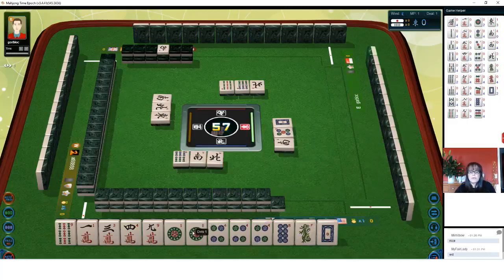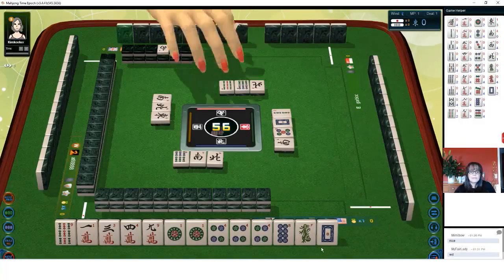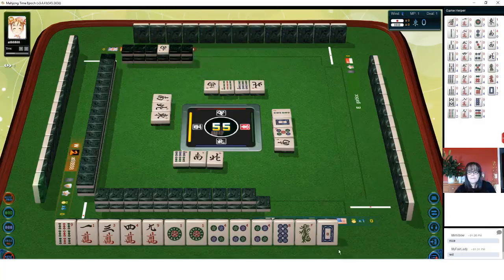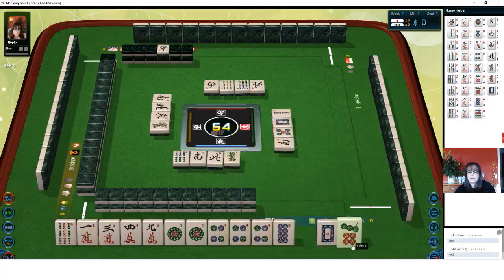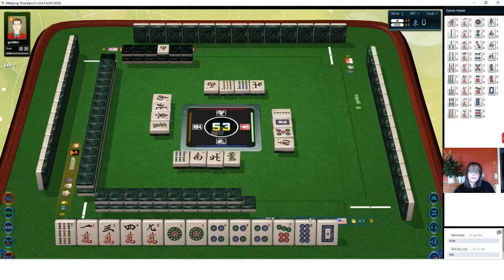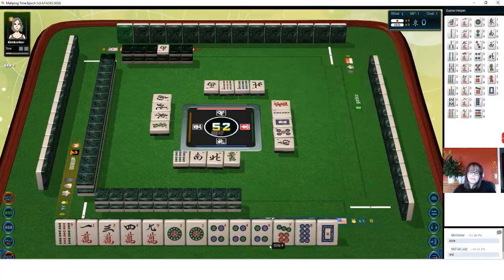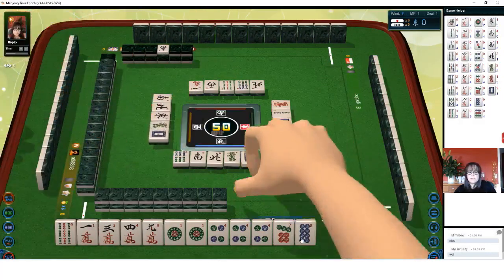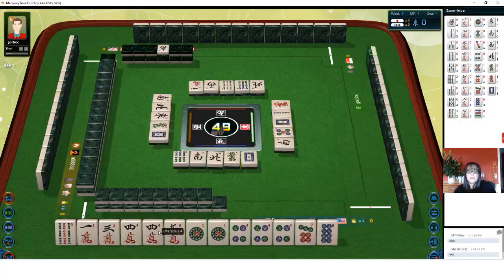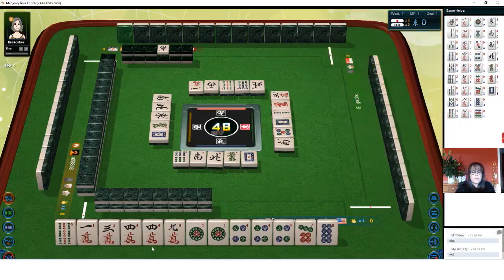We have an opponent pair and a bunch of single tiles. West wind. Green dragon — we'll get rid of that. Green dragon. There's a seven dot — potential chi. Red dragon. One character. Single nines. White dragon — that's a good discard now. White dragon — there's a pair. We have another pair now.